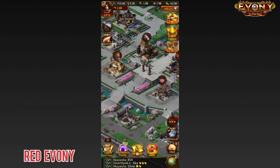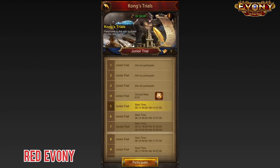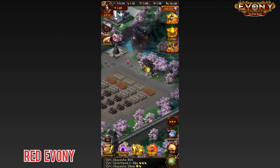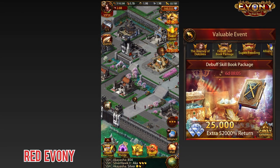I wasn't really planning on doing an update video for this latest update simply because there wasn't much interesting stuff in there. Evany brought Kong back, which I guess is okay, and it's kind of cool that they included a new trivia feature which people have been playing around with — it's a nice change. But other than that, not much else exciting in this update in my opinion. However, a few people had asked me about this debuff skill book package, so that's why I'm making the video.